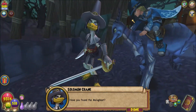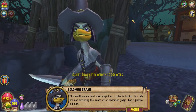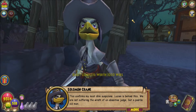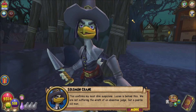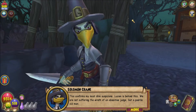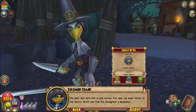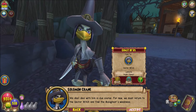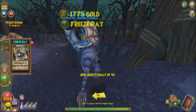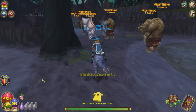Solomon: 'Have you found the Malagast? This confirms my most dire suspicions — Lucian is behind this. We are not suffering the wrath of an absentee judge but a puerile old man.' I don't know what that means but I'm guessing it's not good. 'We shall deal with him in due course. For now we must return to the Doctor Witch and find the Malagast's weakness.' Also, I'm about to level up again to level 144.